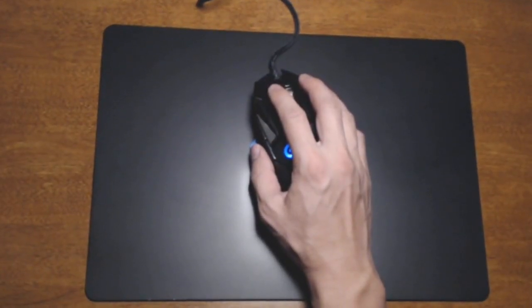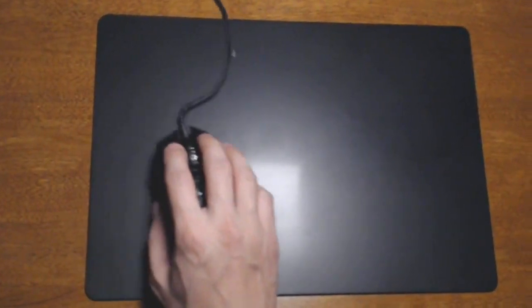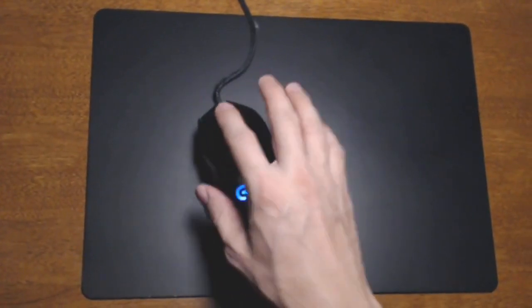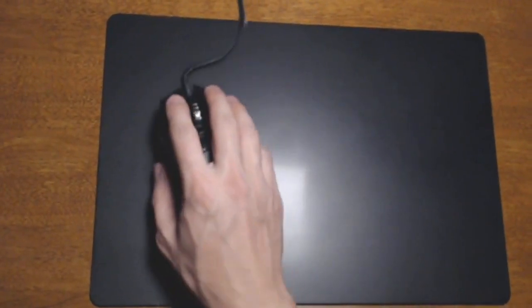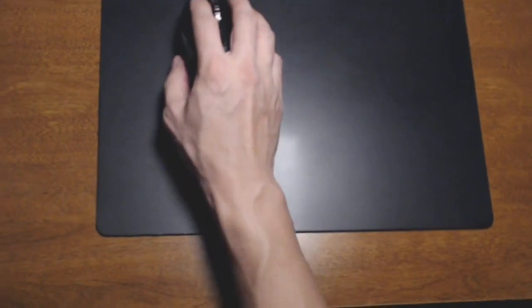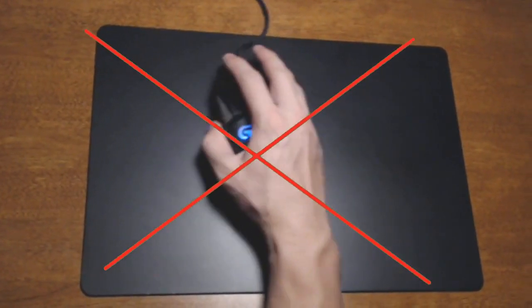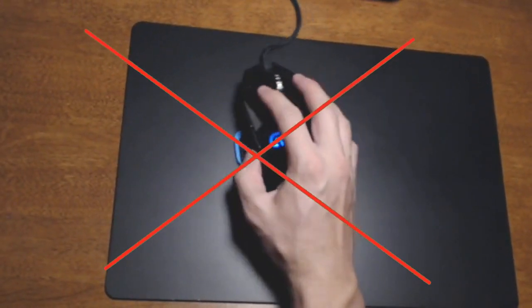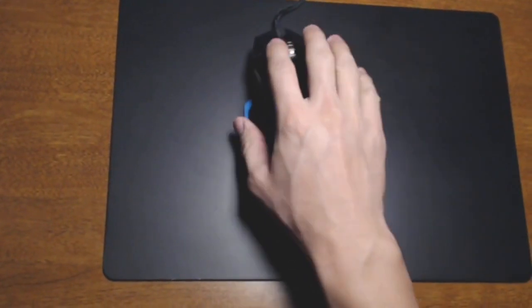Next, let's talk about your mouse hand. The way you move your mouse in first-person shooters is very different than in any other type of game. You want to remove any pivot points that you have anchored to your desk and instead utilize your entire arm. Don't anchor your elbow to your armrest, and don't anchor your wrist to your wrist rest. Instead, try to keep your entire arm relaxed yet free-flowing.